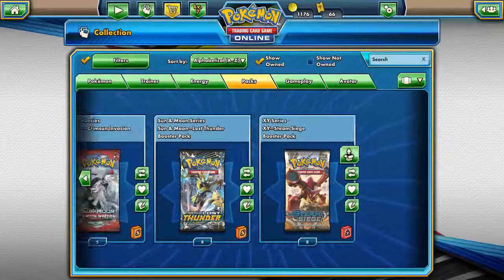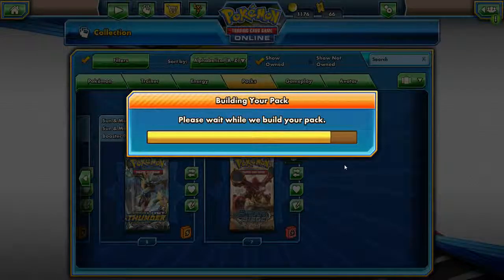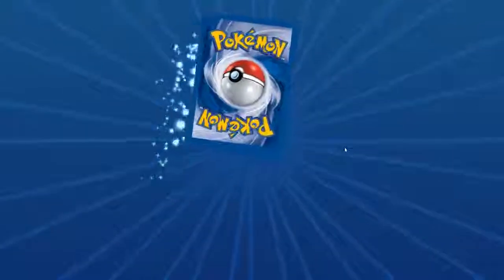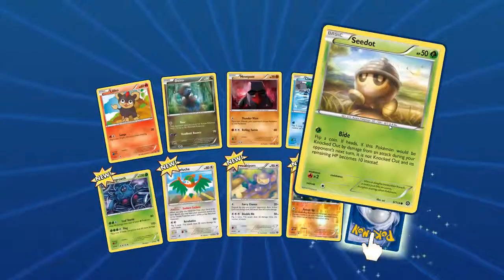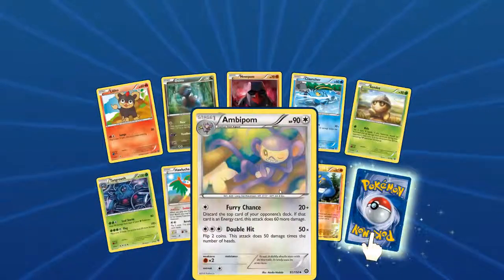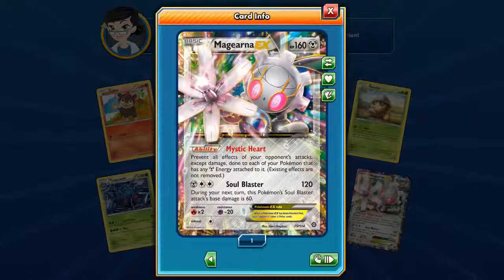Next up: Steam Siege, eight packs to go, then a whole bunch of Sun and Moon stuff. Let's crack the first one open. Oh, that Nosepass already looks so awesome. Some Litleo, Dino, Clauncher, Seadot, Tangrowth, Klinklang, a Sudden Cyclone that looks awesome, an Ambipom, Krokorok, Foil Poison Up, and we have a Magearna EX — that looks so cool! Soul Blaster, Mystic Heart.